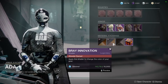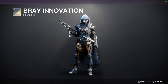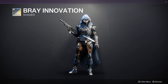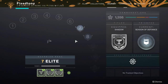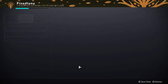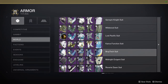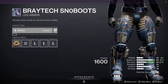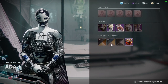Next up is Bray Innovation, also a really good shader from Warmind — literally the second DLC that ever came out for Destiny 2, so it's been a while. I would pick it up just because it's really cool. This is also the shader shown on the Bray Tech suit for all classes, so if you want that look, definitely pick it up.